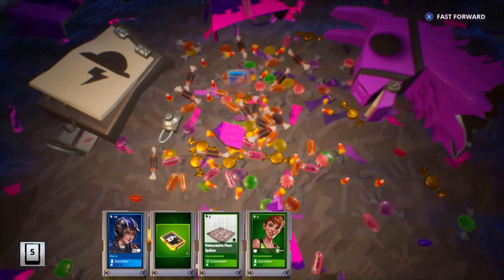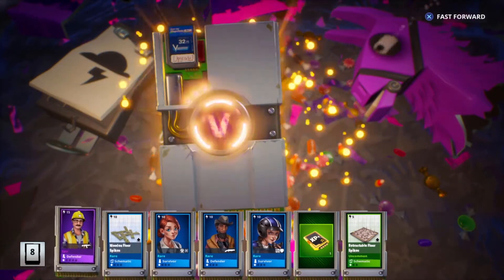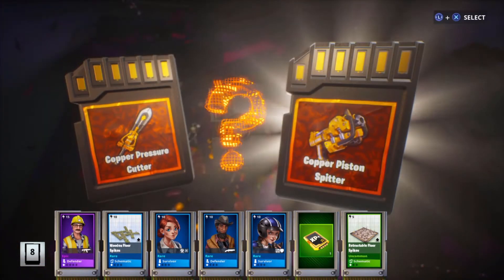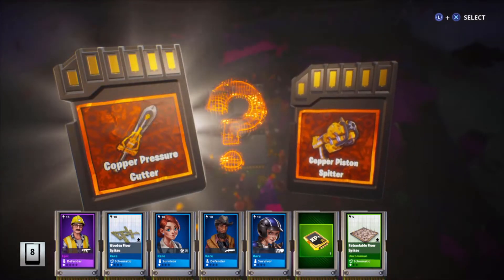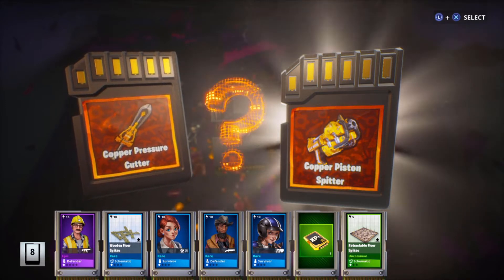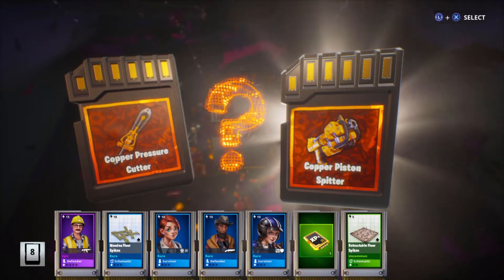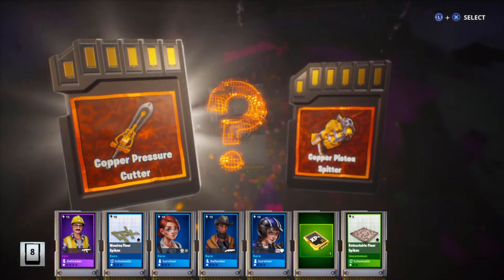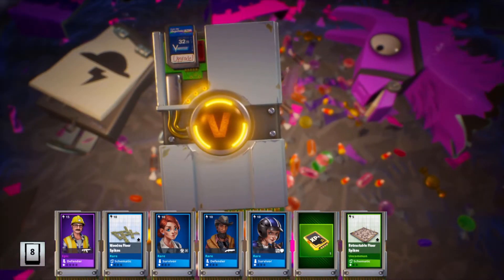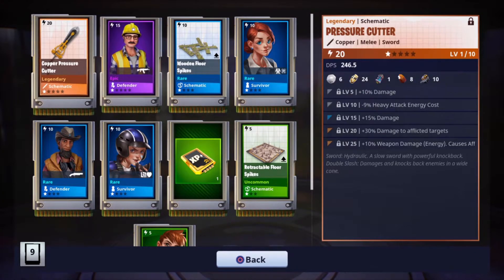We got a rare survivor, wooden spikes. Here's our epic — come on, let's get a legendary. Nice, we get to choose: the copper piston spitter or the copper pressure cutter. I have the piston spitter already — I don't have the schematic for it. When you break down the colors you can get the weapon but not the schematic. The copper pressure cutter — we're going to go with the pressure cutter. It's going to look cool. Hopefully we can get the other one, but at least I have a weapon of it still in my inventory.